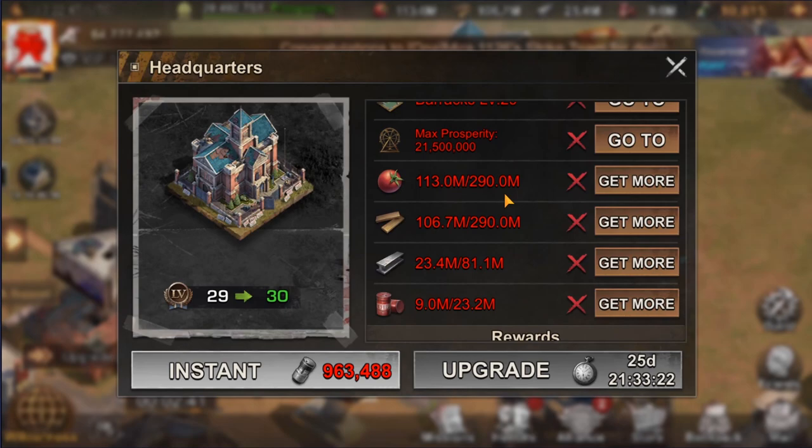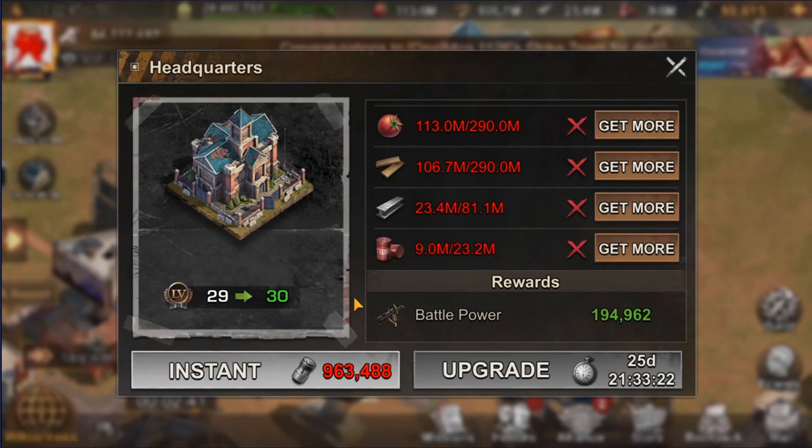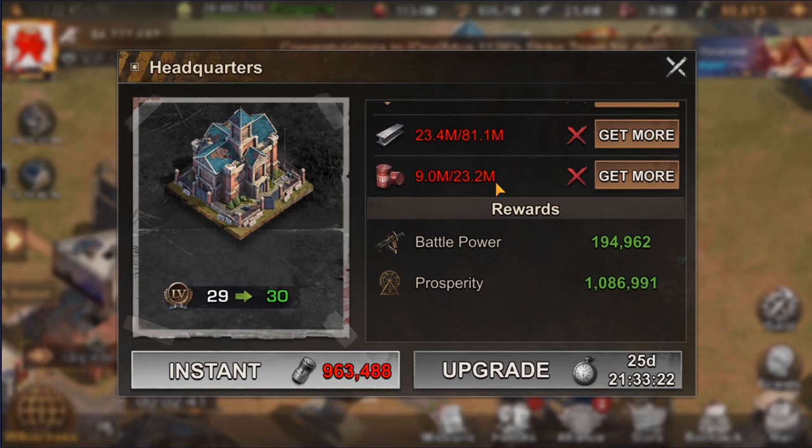The second requirement to upgrade headquarters is reaching a certain amount of prosperity points — I will cover what prosperity is in detail later in this video. The third requirement is gathering enough resources. As you can see from my upgrade to level 30, you need quite a lot of resources. Especially if you are free-to-play, remember that headquarters is your most expensive building, so make sure you farm enough resources, whether you get them from tiles or by attacking someone else.